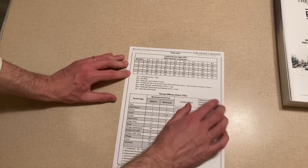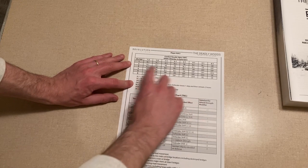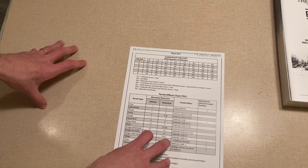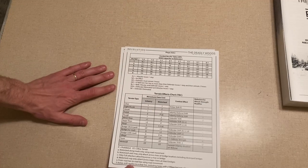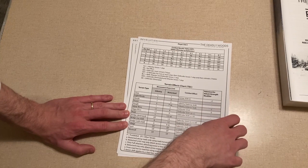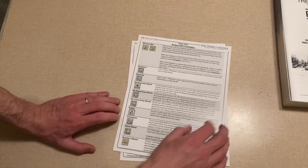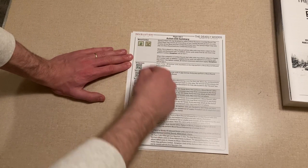We'll take a look at the combat results table first. Standard sort of odds-based results — attacker loses a step, defender retreats. It's not a full exchange but there's a fair amount of gradation; it doesn't seem to be all or nothing. I haven't read the rules since they were never posted online, but from what I can pick up it seems to be a bell curve of losses. There's also a terrain effects chart with column shifts for advantageous terrain for the defender. On the other side is an action chit summary — very handy since this is a chit-pull system where different actions are available depending on which chit you pull.